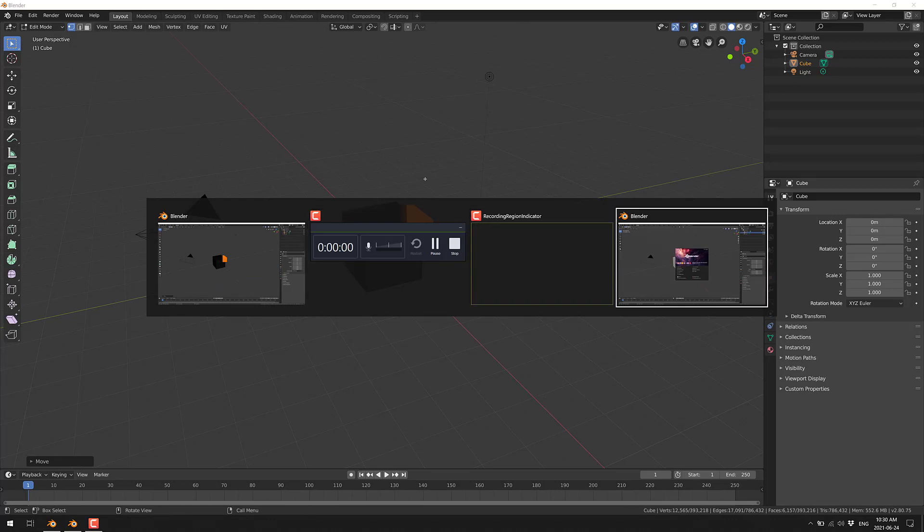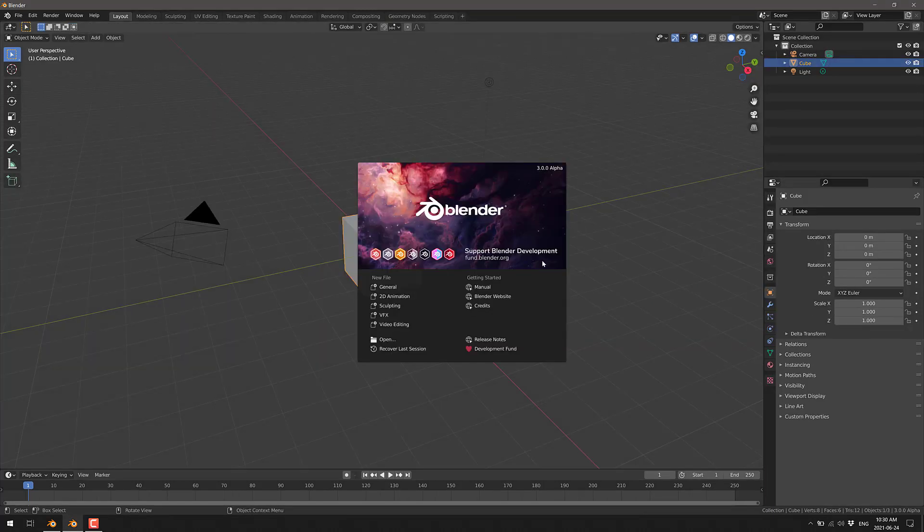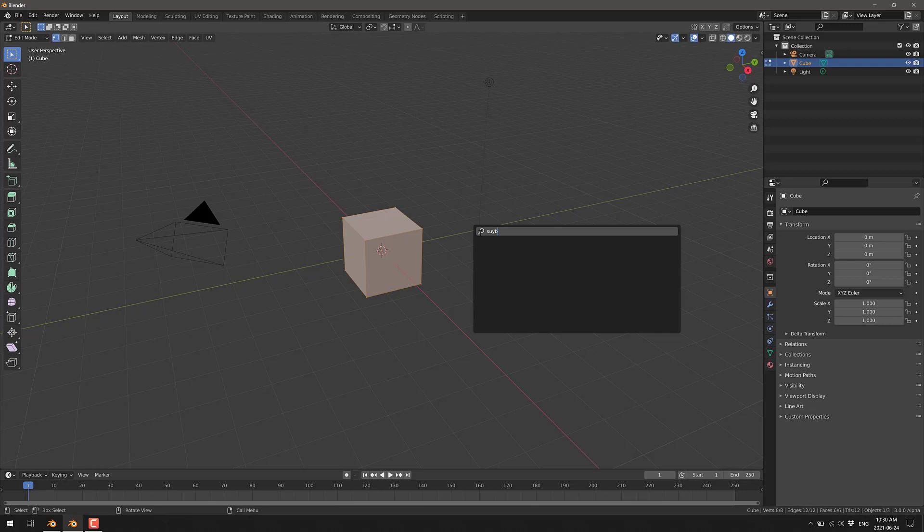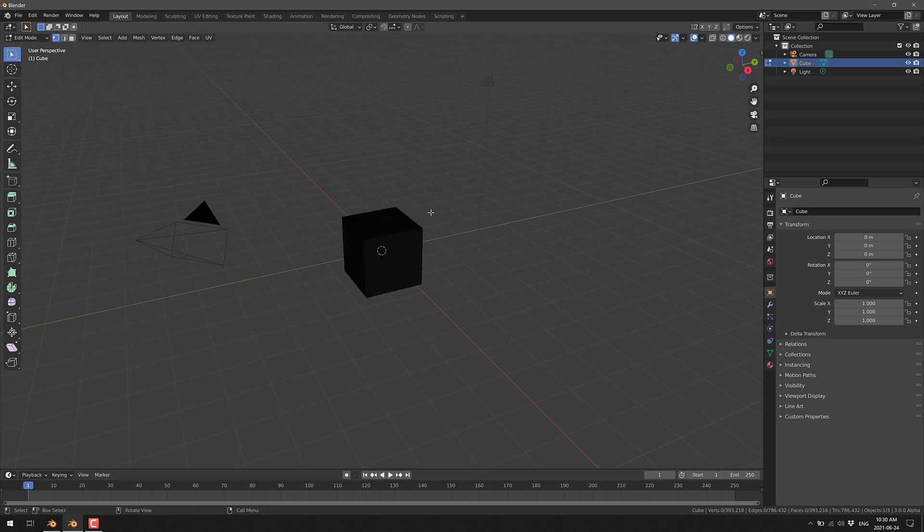So now we're going to go into Blender 3.0. This is an under-development alpha version, and we're going to do the exact same thing — switch into edit mode and do the same subdivisions: subdivide, and again, and again, and again. We are now up to 786,432 triangles, just like the other version. I'll click off, do a box select, and just to keep this even unfair, I'm going to grab more vertices, and now we're going to hit G and move things around.